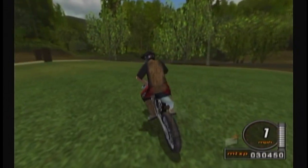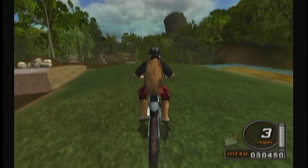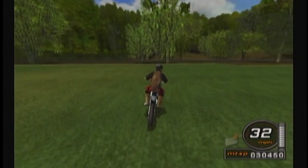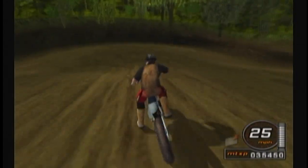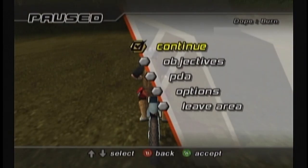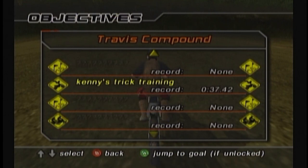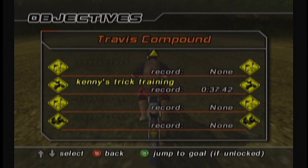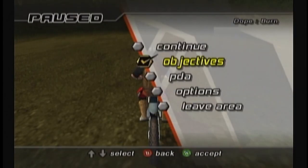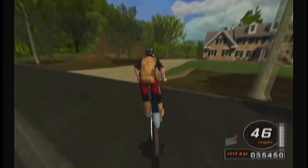MTX Moto Tracks. Yeah, this is a good game. That's the first glitch I've really come across — it's special for this video. The game kinda forces my hand. There are some general objectives — like jump a specific number of feet, wheelie a specific distance. In the freeride events, normally you ride around finding people to talk to and give you challenges, but there are some that are global, basically. So it's kind of like a mix of Tony Hawk's Pro Skater 3 and Tony Hawk's Pro Skater 4 styles.